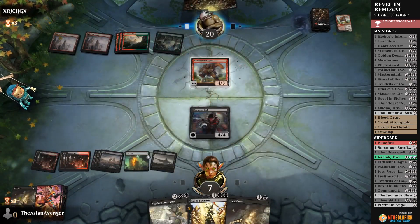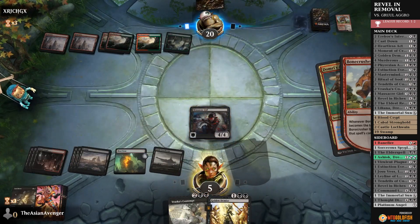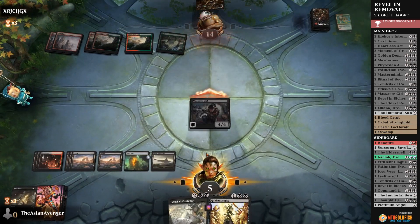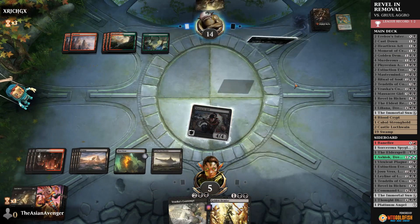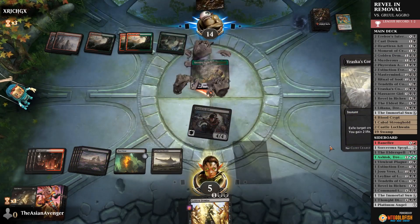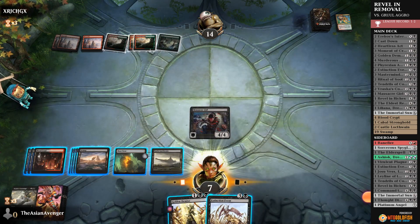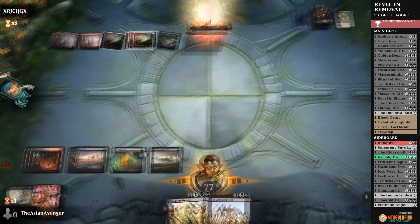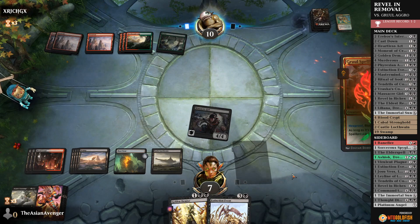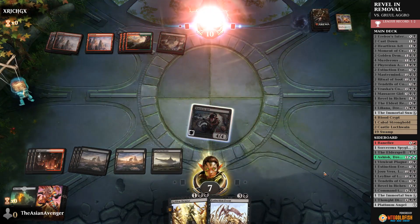Down to five here, and we get to keep our Massacre Girl — feels good. I'll attack because we have Vraska's Contempt to deal with any Hasters, and Blast Zone to deal with Spellbreaker. We got rid of Questing Beast and we're back up to seven. They've got a Mountain. At some point we've got to kill them. Yeah, Spellbreaker is exactly why we left Blast Zone on three. That should be GG's.